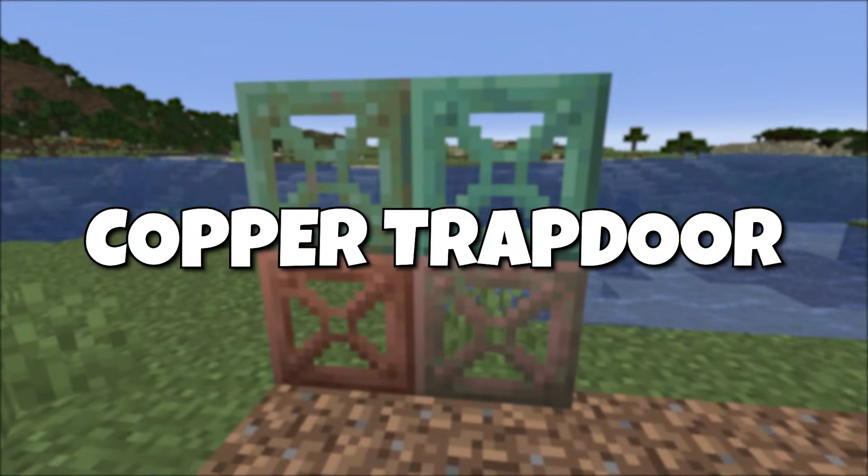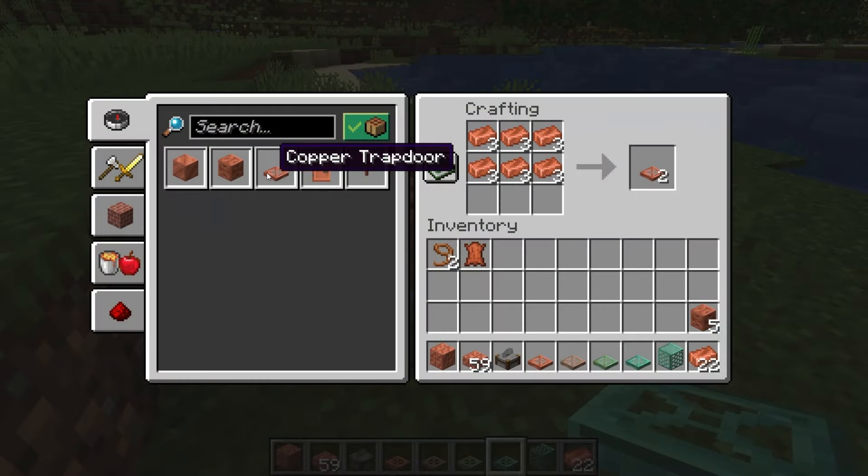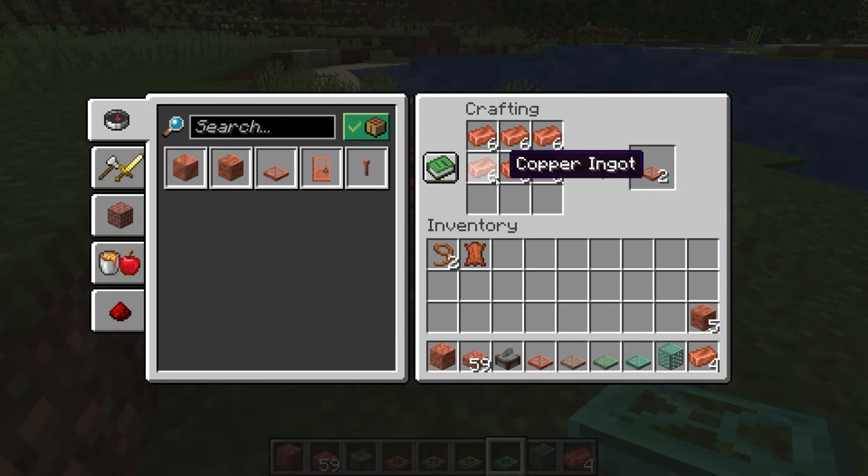After this is a copper trapdoor. The crafting recipe is six copper ingots crafts two copper trapdoors in the crafting table. Like the door, this can be opened, closed, and powered by redstone. I was curious if either of these doors would have some properties like the iron doors, but they do not.